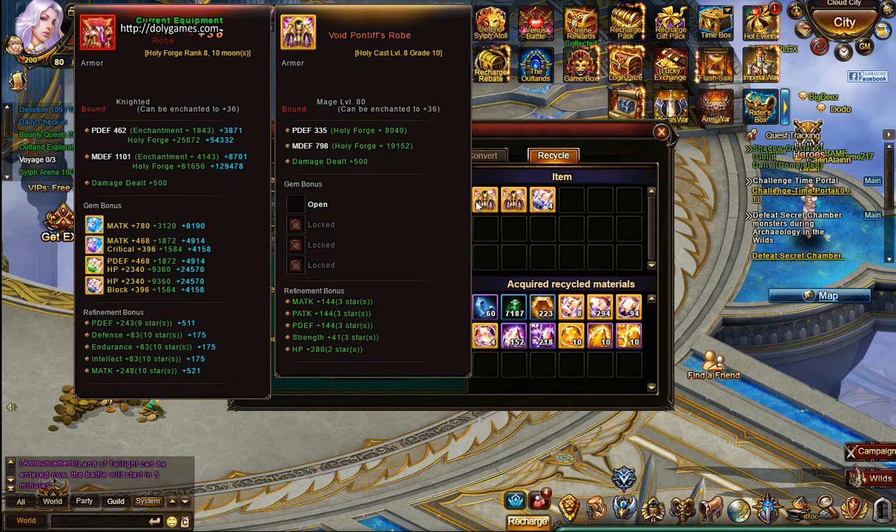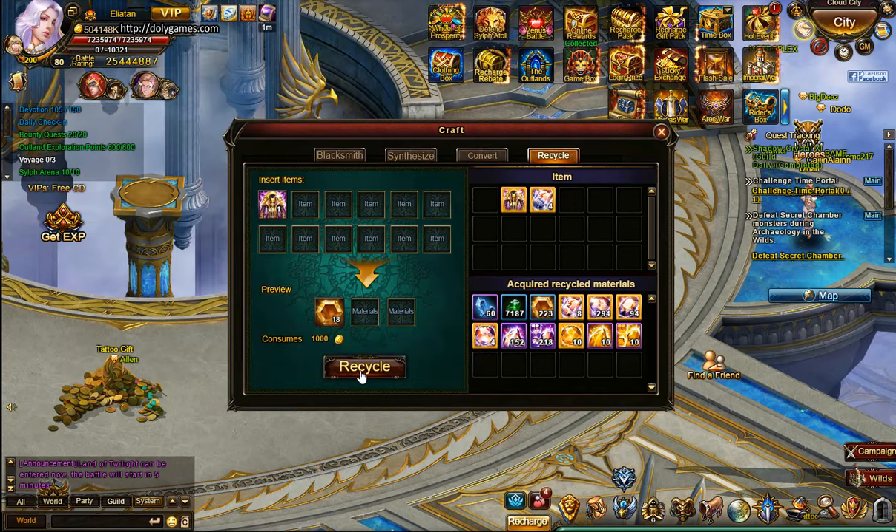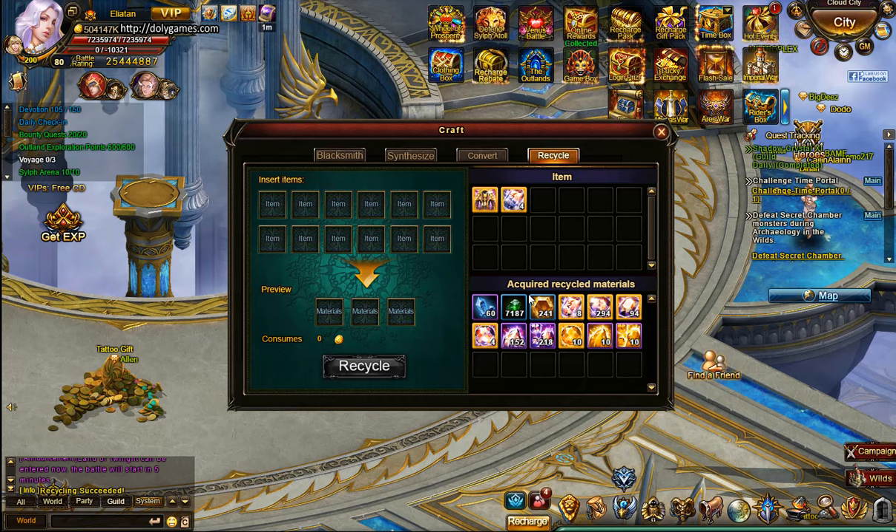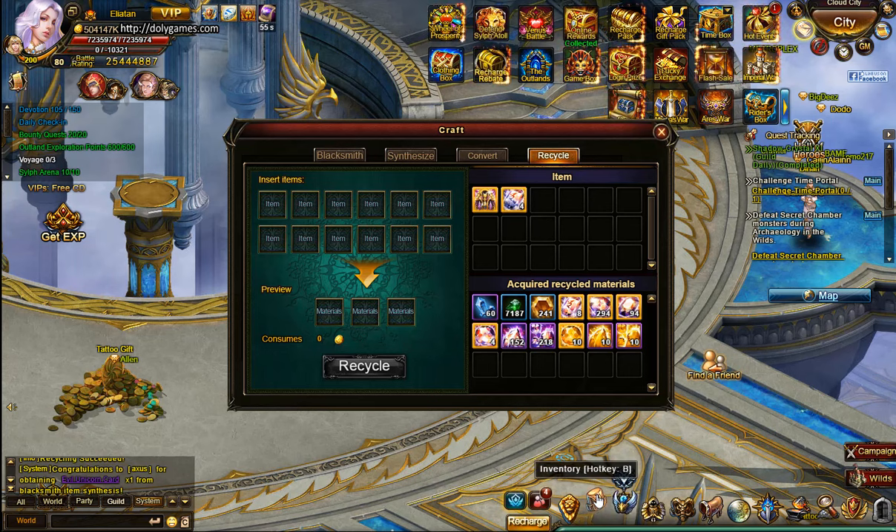The other option is that you can recycle it, though this will cost you a little bit of gold. Let's recycle this one — you can then sell the refinement crystals. You're going to have a loss of gold no matter which option you choose, but this gets it out of your bags.